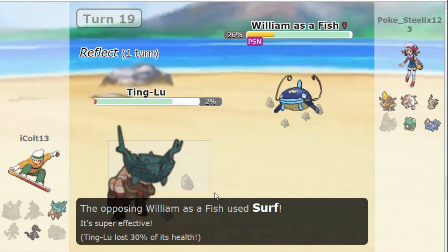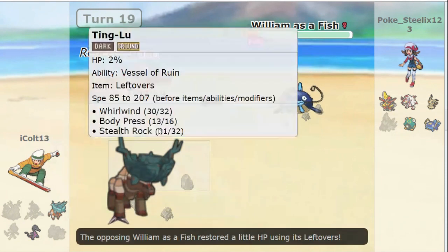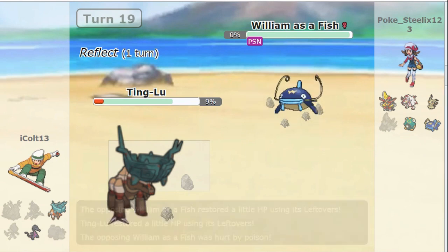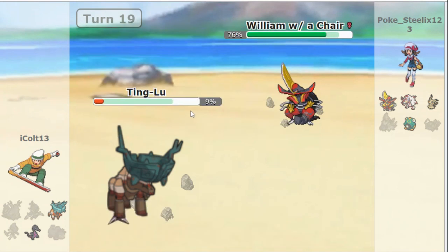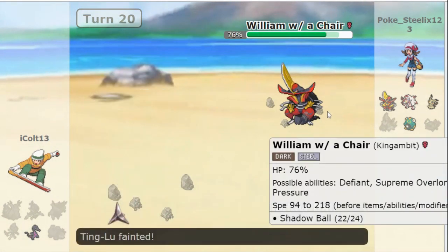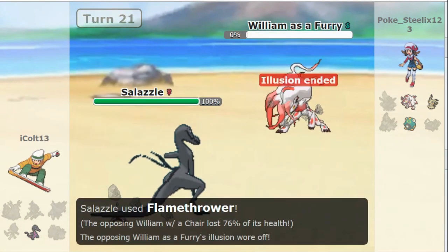Ting Lu brought down to 2! But for the mercy of God for William, Ting Lu is brought down to 2 and able to get another Body Press off. With 5 HP left, even with Leftovers, Poison is just barely in kill range. And finally, after this turn, Whiscash goes down. Sends out King Gambit — no Fallen 2, so we know that this is Zoroark. There's the Shadow Ball — the special-attacking King Gambit. Flamethrower. Immediately killed.